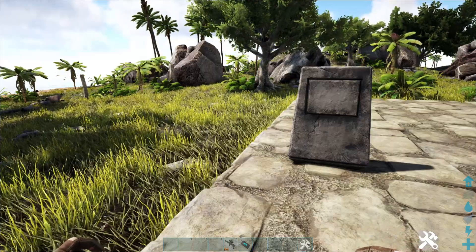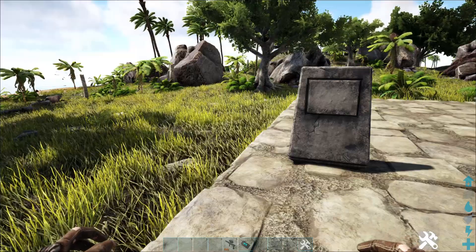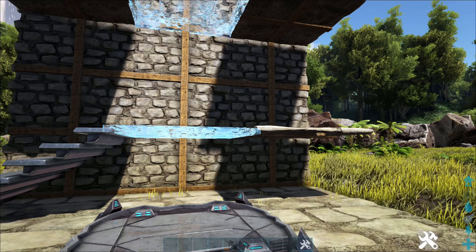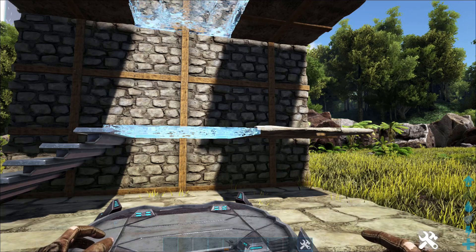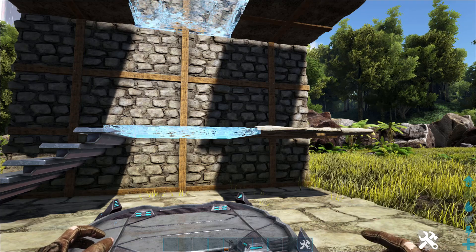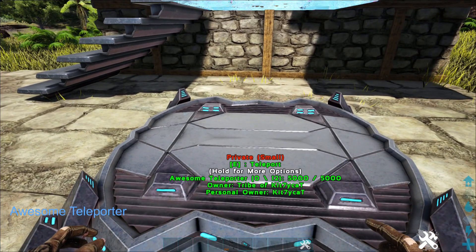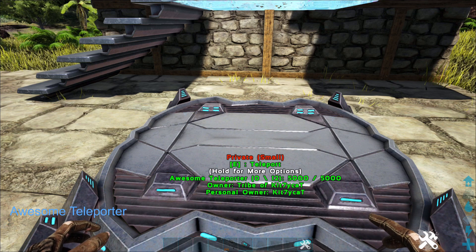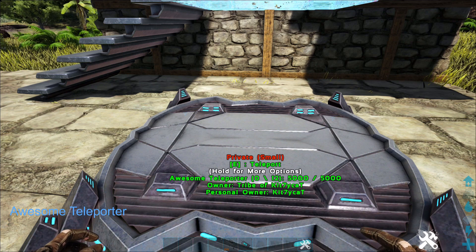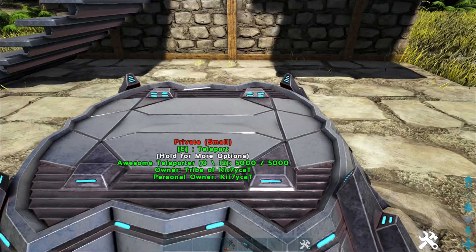Sometimes, if you're on your solo game or a modded game, it's just nice to be able to craft these things easily, even in your inventory, and get around the map a little bit faster. Especially on a modded series or your solo game, you can get from one spot to the other instead of spending however many minutes or hours it takes to go from one end of the map to the other. This mod is called the Awesome Teleporter — I'll put the name in the bottom corner and leave the list in the description. You can find all of these mods on the community workshop page with a quick search.